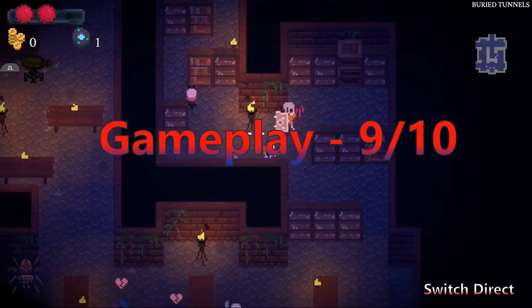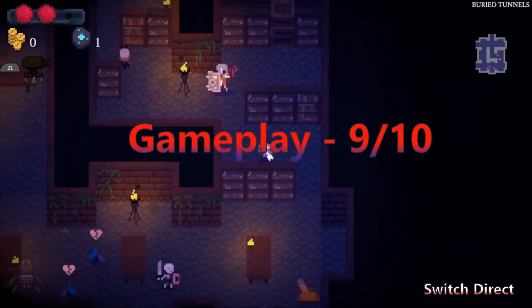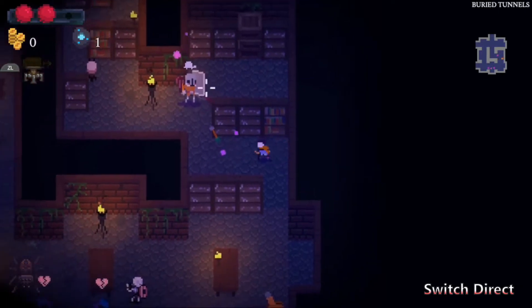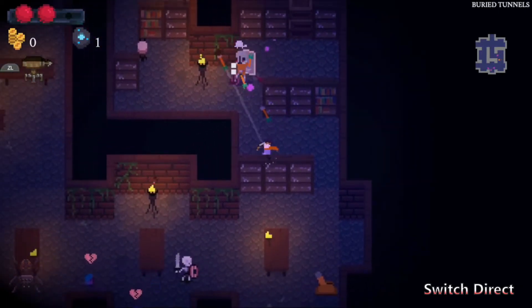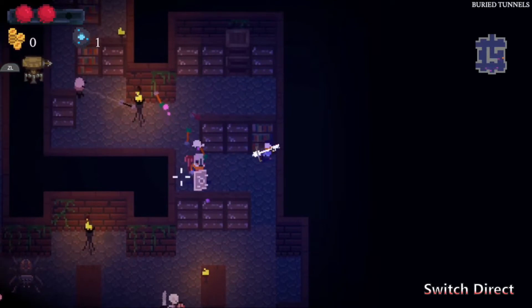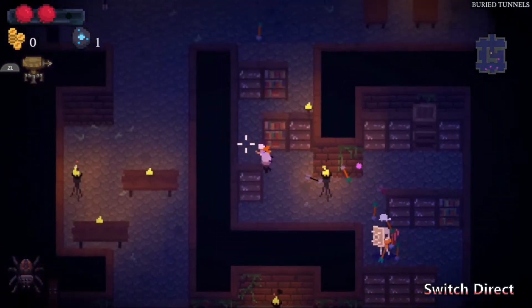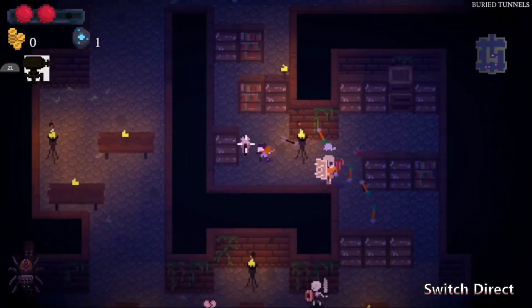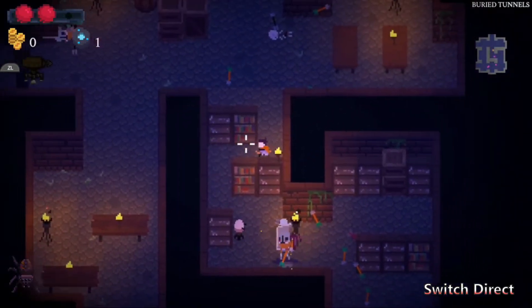The core mechanics get a 9 out of 10. This is a solid foundation to build a game on — a loop that has you bouncing between diving deeper into a dungeon and a break at town to spend your points to get stronger so you can go again. While solid, there's nothing particularly new or exciting about this, so it gets a minor hit for lack of creativity, but keeps a high score for good execution.